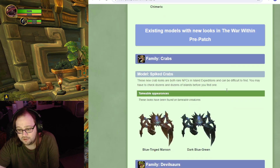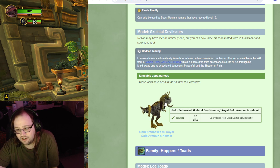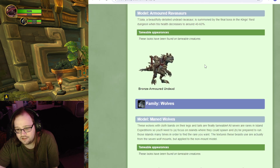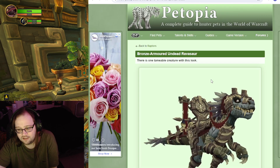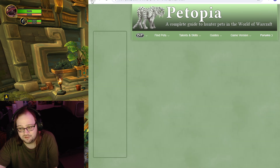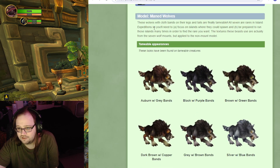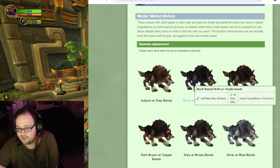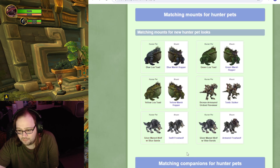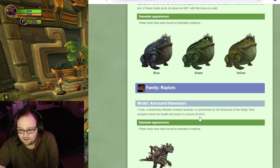And then there's also a couple more models here. You got some Island Crabs — they're harder to find. Here's showing off Rezan, and some frogs on the islands as well. There's Tazala, so now you can tame a Hunter Pet that looks like the mount — that's super cool. They also have a couple more wolf looks, and you can click on them and figure out where they're at. These are all on Island Expeditions. They got a little post here showing matching mounts and pets.